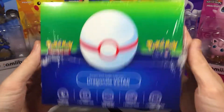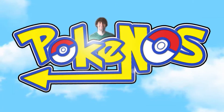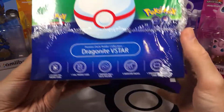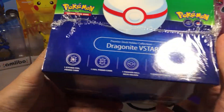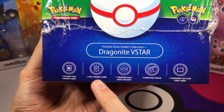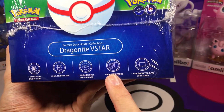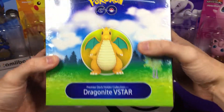Let's check out the Dragonite V-Star Premier Deck Holder Collection. What is going on guys? It is Poconos here and in today's video we got ourselves the Dragonite V-Star box. We have the etched foil promo card, we got the foil promo card, we got the deck holder, and we get ourselves nine booster packs and the code card as well. So without further ado, let's dig in.